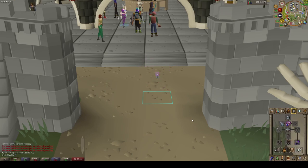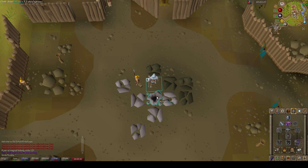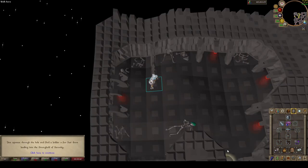Once you're at Barb Village, head down to the first floor and enter the portal to bring you to the chest at the end of the floor. This will save a few seconds.